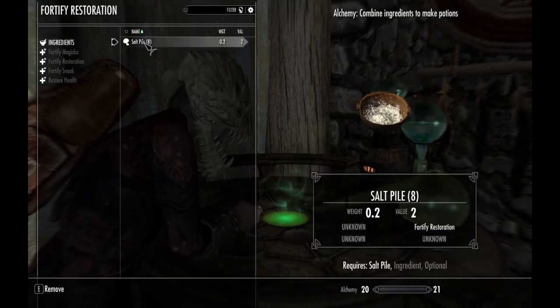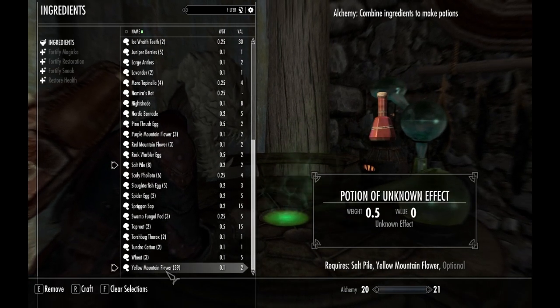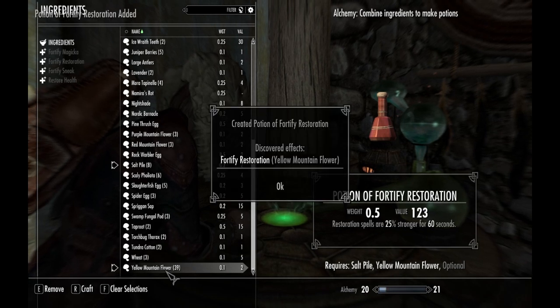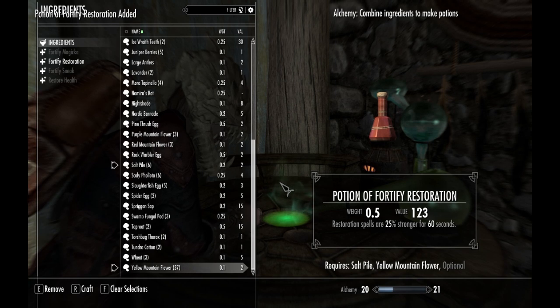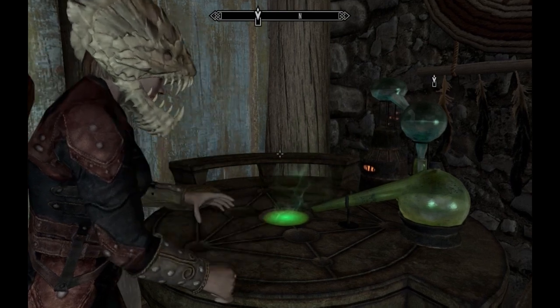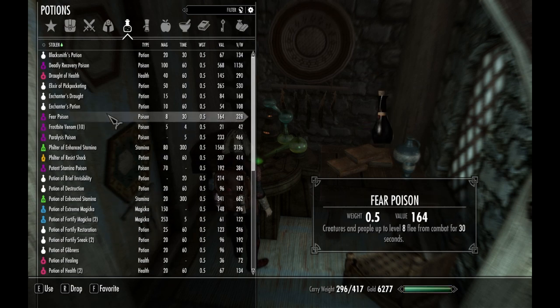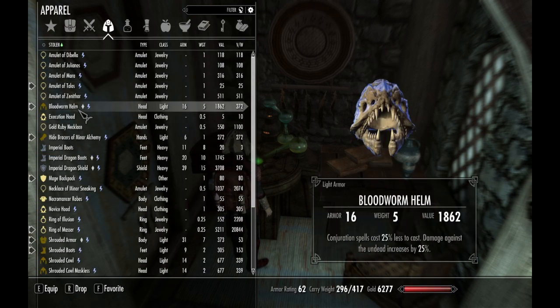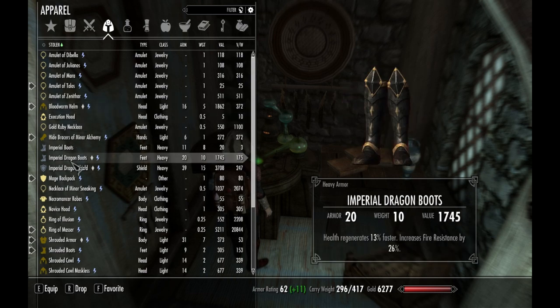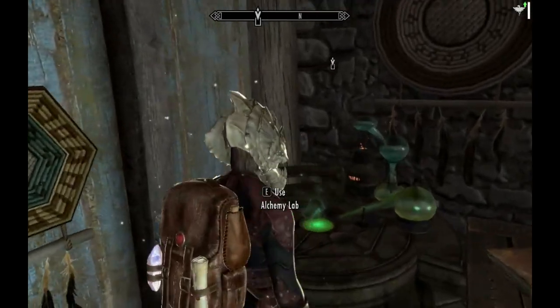Save, then let's make a couple of alchemy potions. Fortified restoration - salt pile plus yellow mountain flower - it's going to be more powerful. I can make a 25% potion. I'm going to take one of these 25% potions and drink it, that'll boost up my alchemy. Keep the Bloodworm helm on, put on the bracers - this time it'll be more powerful.